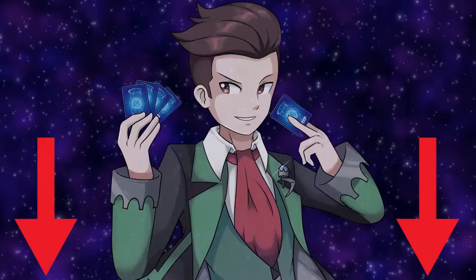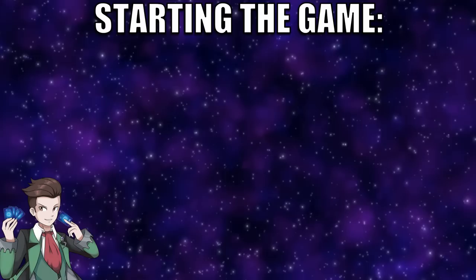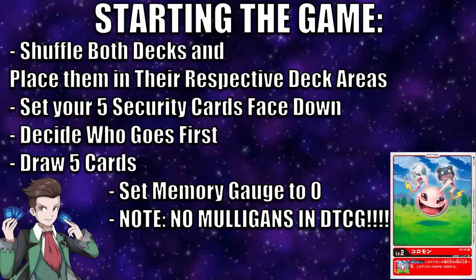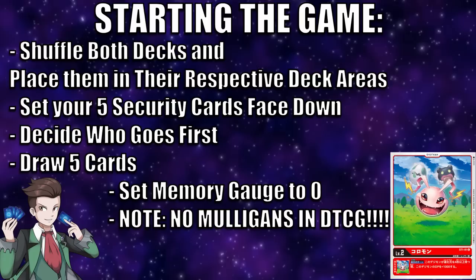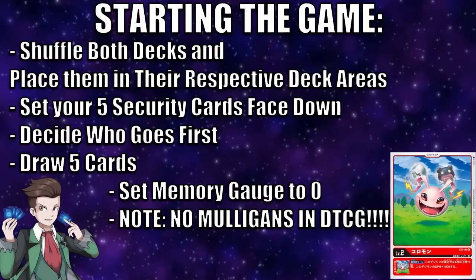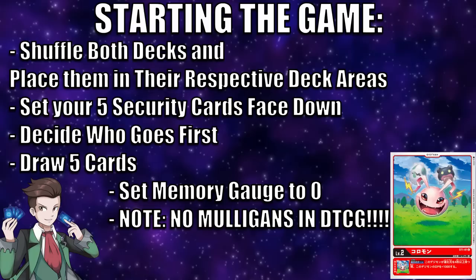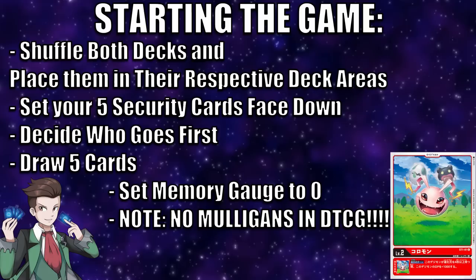Now that we understand the overall setup, let's dig into the phases of play, starting with how to start the game. First, shuffle both your main deck and your Digitama/Digi-Egg deck and put them into their respective areas. Then take the top five cards from your main deck and place them into the security area face down. After that, do some randomization with your opponent to figure out who goes first — rock paper scissors, dice roll, coin flip, doesn't matter. Once you decide, both players draw an opening hand of five cards. There is no mulligan rule in this game. Finally, place a counter on the memory gauge beginning at zero and the game begins.